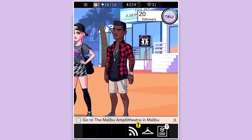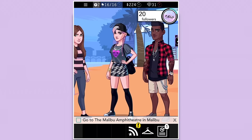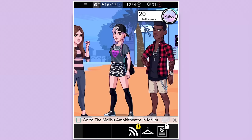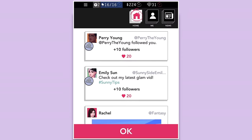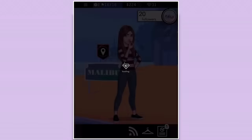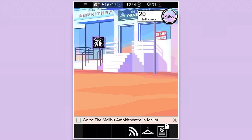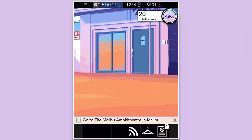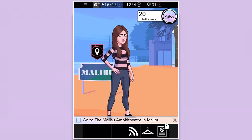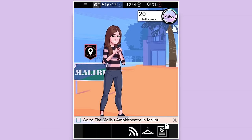We passed Kevin Cook and now we have 20 followers — what's up! I think I'm going to end this part here. In the next part we'll be going to the Malibu Amphitheater for the party, and it looks like Perry Young followed us, which is awesome. So yeah — leave a like on this video if you're interested in this let's play, because if you are I will definitely keep it going. Comment down below if you like it. I hope you guys enjoyed this part and have an awesome day — I'll talk to you all in my next video, bye everyone!